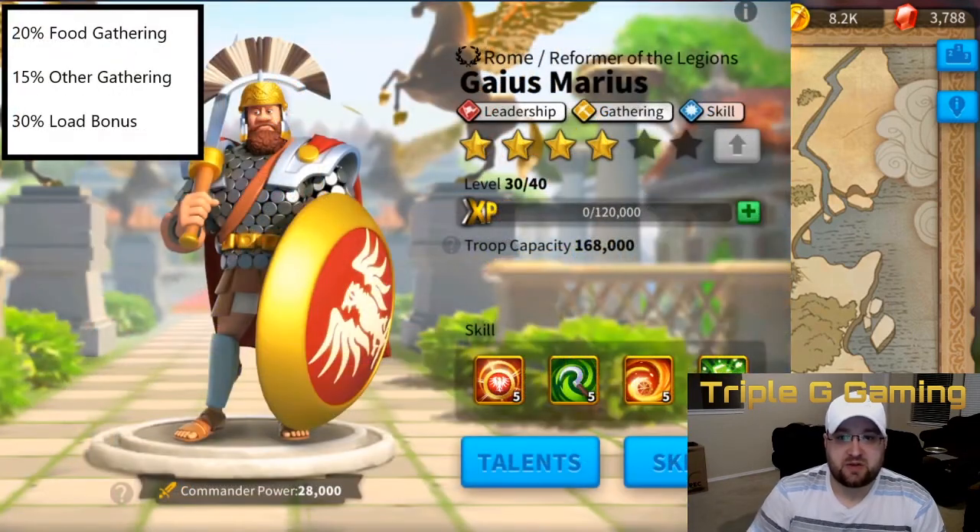The next one is Gaius and Marius. He has a 20% food gathering speed, which is pretty good for people centered on Cavalry since they eat up a lot of food and stone during training. He also has 15% on other gathering and a 30% load bonus.